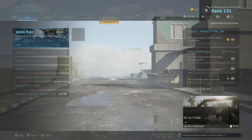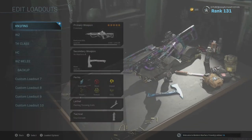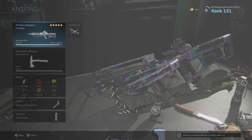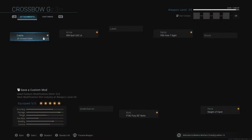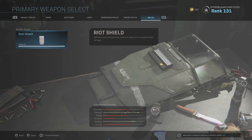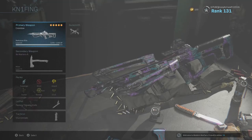Now we'll get into the weapon loadouts. This is my primary knifing class. For the primary I use crossbow — some guys use riot shield, but I really want to get away from using it. It is an actual melee weapon, so to speak, but I find it kind of cheap sometimes. So I like to stick to the crossbow, though I do want to get the obsidian camo for it one of these days.